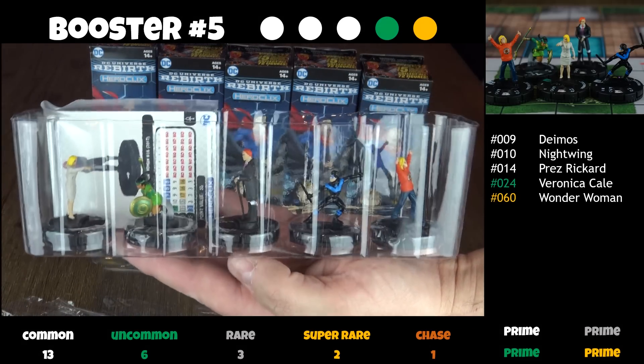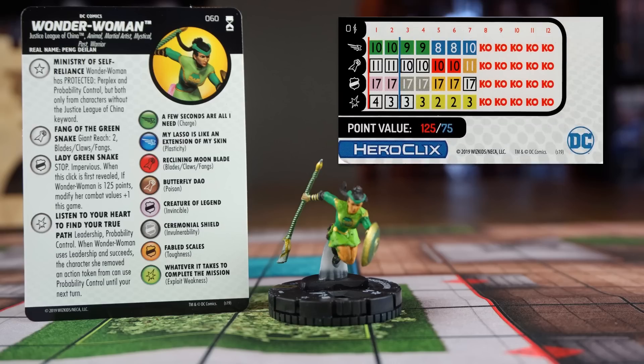In the fifth booster, we find Deimos, Nightwing, Prez Rickard, Uncommon Veronica Kale, and a super rare Wonder Woman. She has the Ministry of Self-Reliance trait that other members of the Justice League of China seem to have — this protects her from Perplex and Probability Control from characters that do not have the Justice League of China keyword. She starts with her Fang of the Green Snake special attack power that grants her Giant Reach 2 and Blazeclaw's Fang, which is very useful along with Charge. She also starts with a special damage power that grants her Leadership and Probability Control, and when she succeeds with Leadership, the character she removed an Action Token from can use Prob until your next turn. That character won't be able to target Wonder Woman with Prob or Perplex, unless it has the Justice League of China keyword. The Justice League of China characters are going to make a fun themed team, but might be a little tricky to play with others.